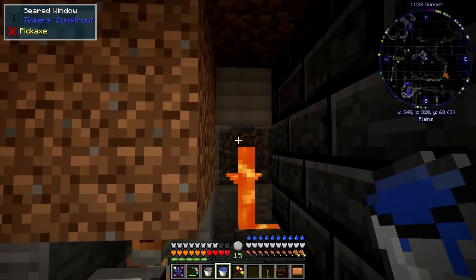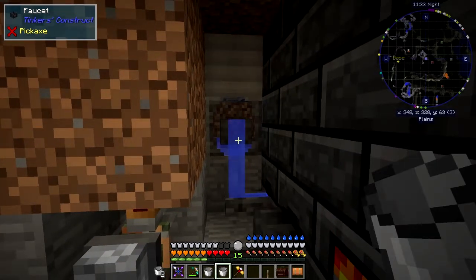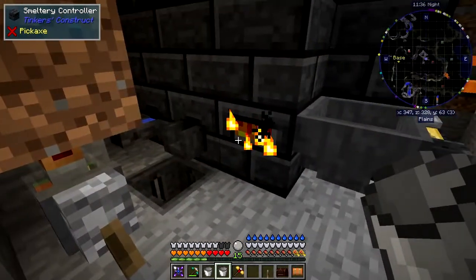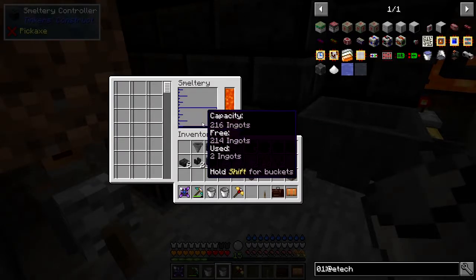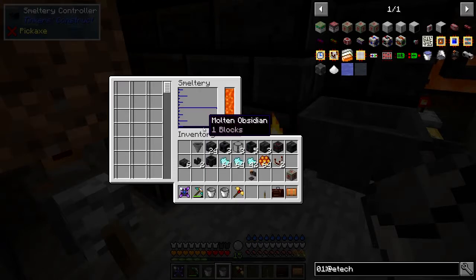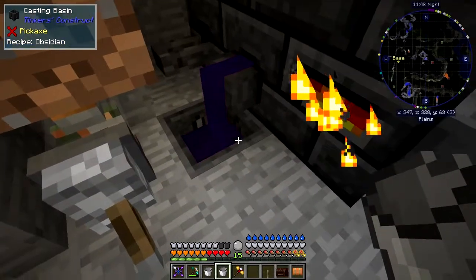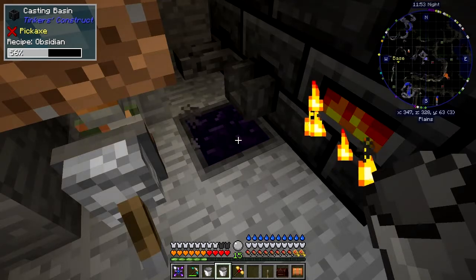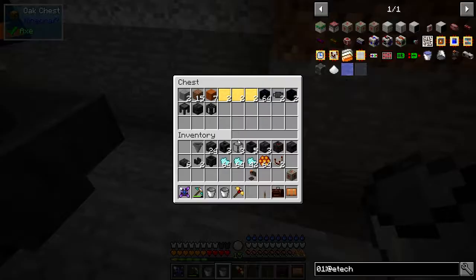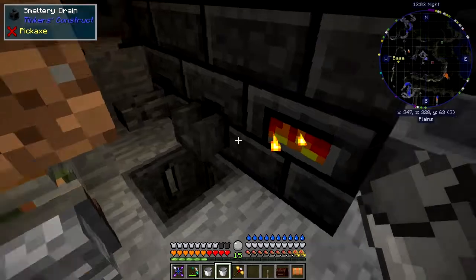It's actually quite slow - I think it's probably the faucet that makes it slow. But if we have a look now, we are actually starting to make obsidian, and it goes fairly quickly once the materials are there. We can right click here and it produces a block of obsidian, which fills up and gets taken out and put into the chest here.